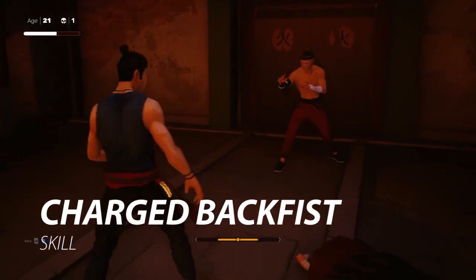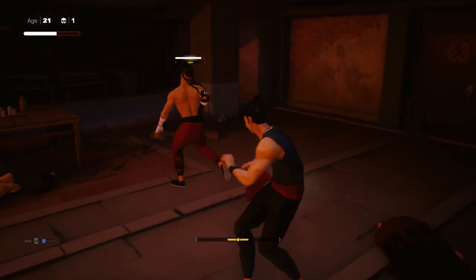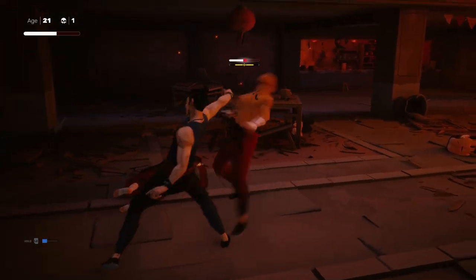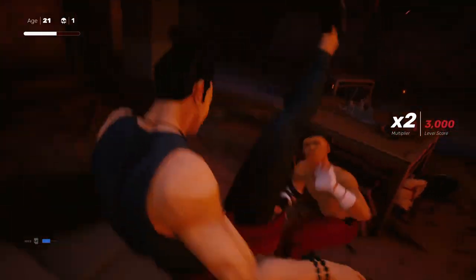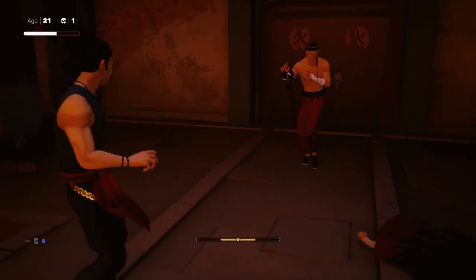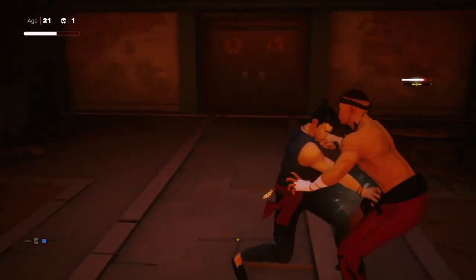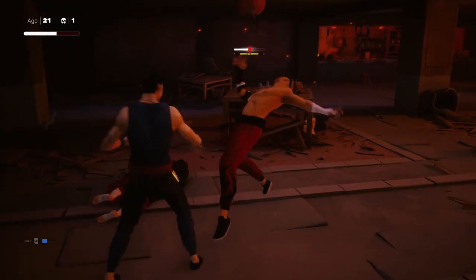The charged back fist is amazing. If there is one skill I would recommend keeping forever, it would be this one. Simply hold down the power attack button and release it when an enemy is right in front of you, and you will deal solid damage and make them dizzy. I use this move all the time on that annoying thug right before the second boss, and it works every single time. Hold the power attack button down and release it just as an enemy comes up to you. This can be used on any enemy in the game and is highly worth experimenting with.